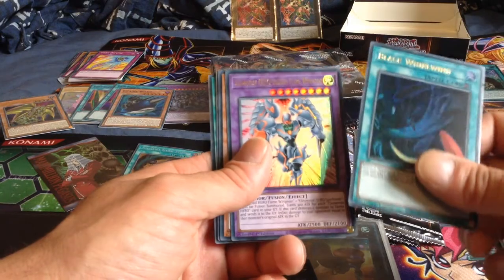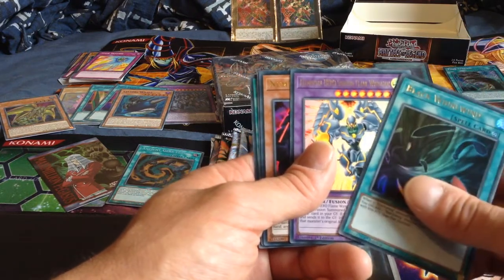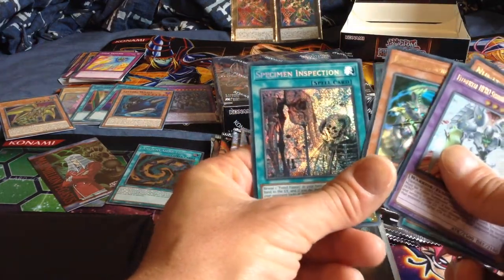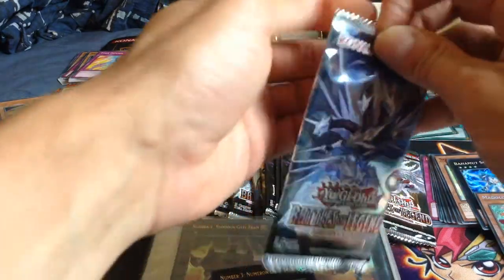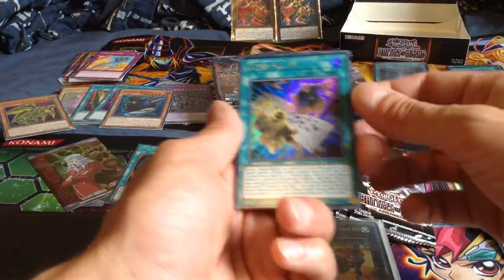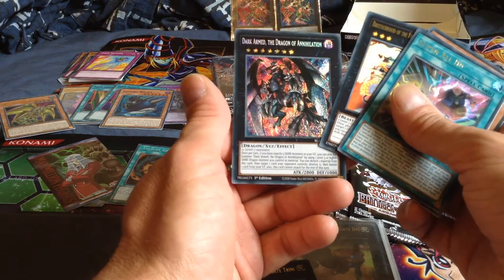Shining Flare Wingman - something that was a much needed reprint because its last printing was in Legendary Collection 2. That was nine years ago now, it's crazy. Also when Zeal started, Xyz monsters came into the game and of course the numbers were introduced. I almost skipped ahead there, but I got Darkarmed the Dragon of Annihilation - you're only just getting one of those.